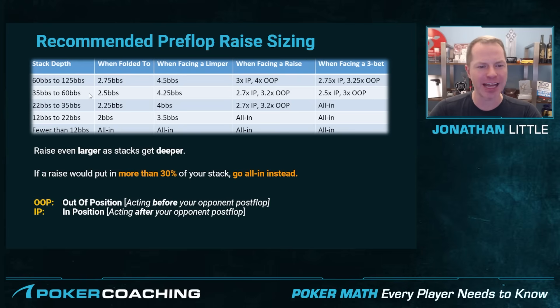As stacks get shallower, you're going to want to raise to a smaller and smaller amount. Say you have 25 big blinds — 2,500 chips at 50/100 blinds — well now you're going to make it about 2.25 times the big blind, or 225 chips. That's essentially because as stacks get shallower, you don't need to risk as much on the current betting round to get all of your money in by the river. But as stacks get deeper, you need to make the pot bigger earlier in the hand.